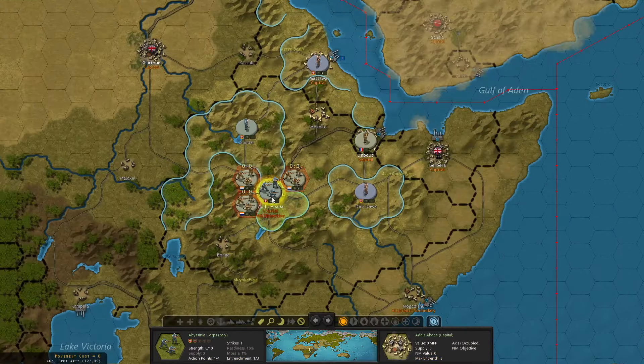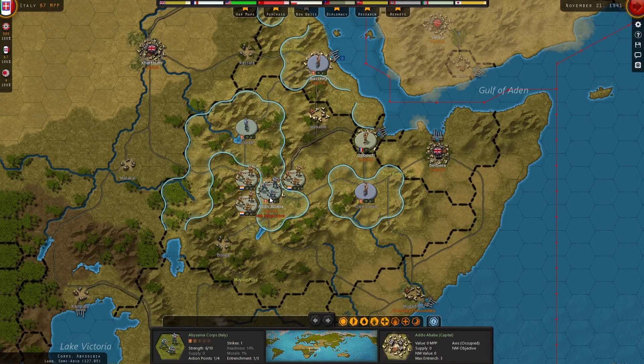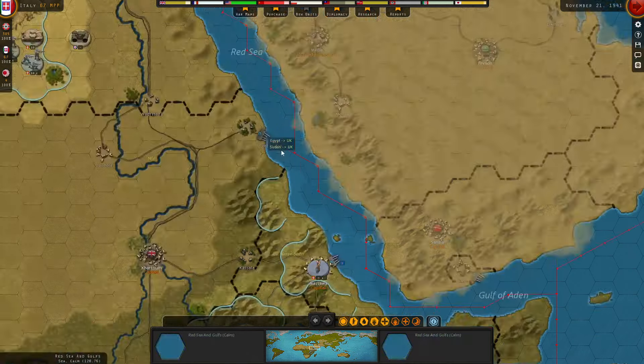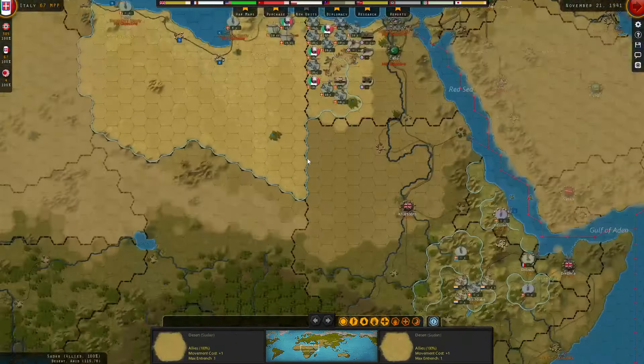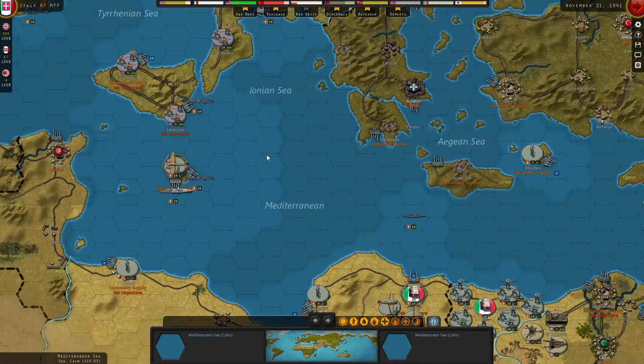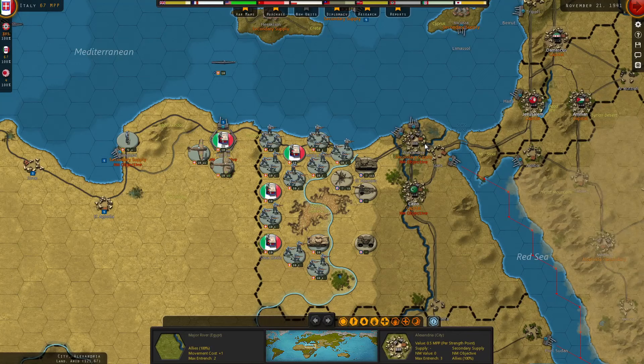He has three cores all ganging up on Addis Ababa — we have no supply there at all. His injured low-supply units are doing a poor job of finishing off Ethiopia, which they should be able to do. This should be an execution, but he's being pretty slow about it. The longer that takes, the better. It will fall eventually.